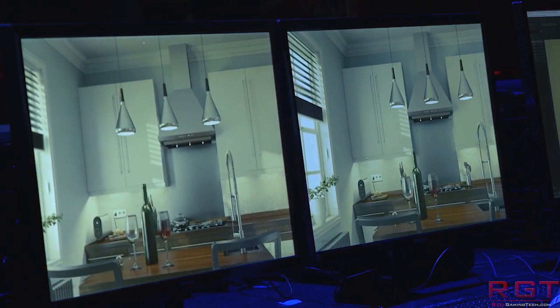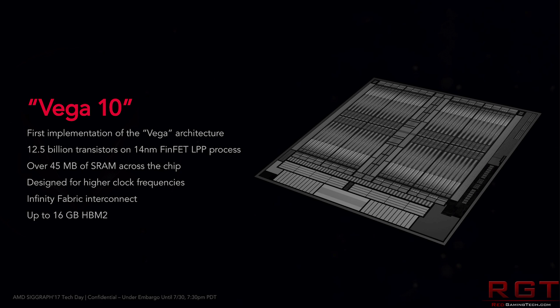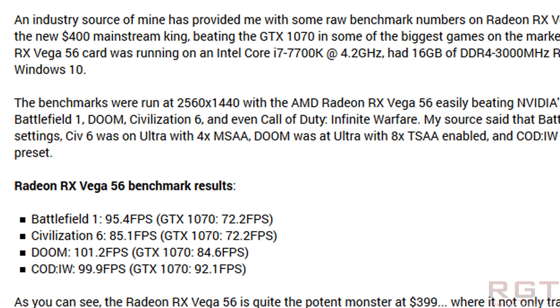The benchmarks were run at 2560x1440. The games tested were Battlefield 1 at ultra settings, Civilization 6 at ultra with MSAA x4, Doom with ultra and 8x TSAA, and finally COD Infinite Warfare at its highest preset.